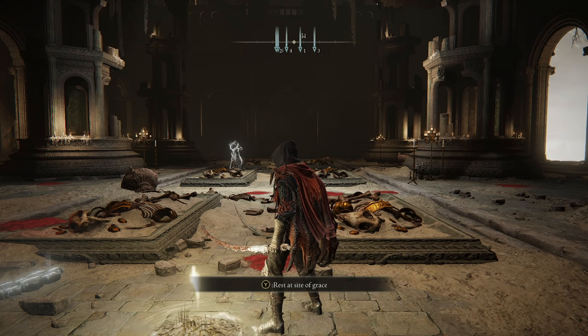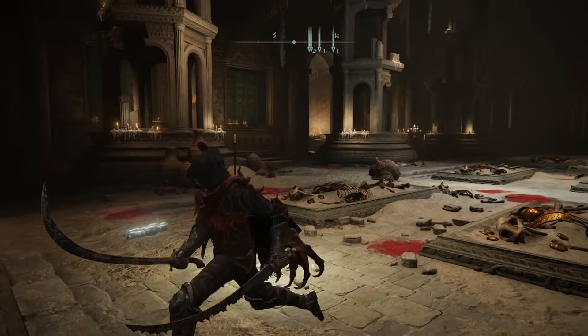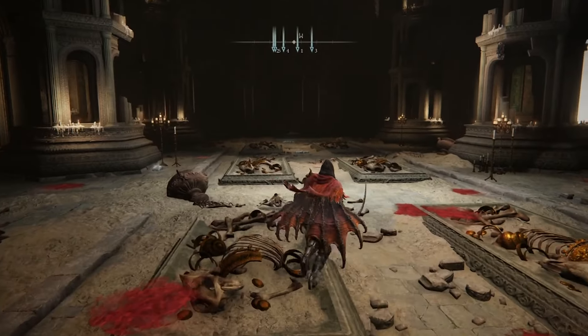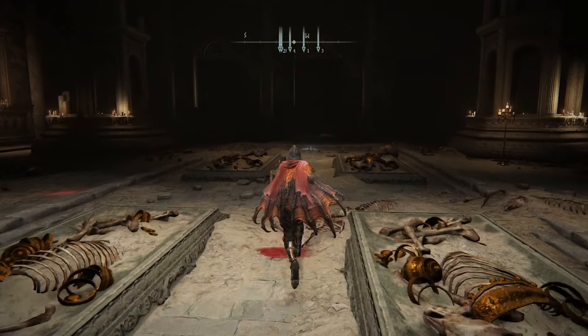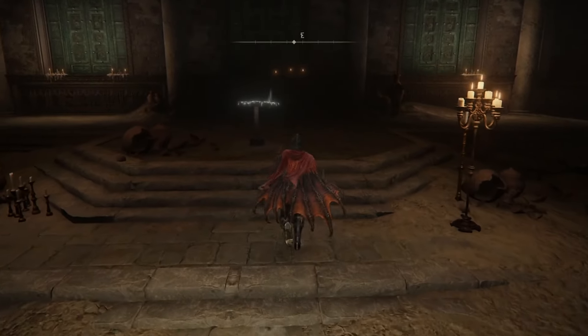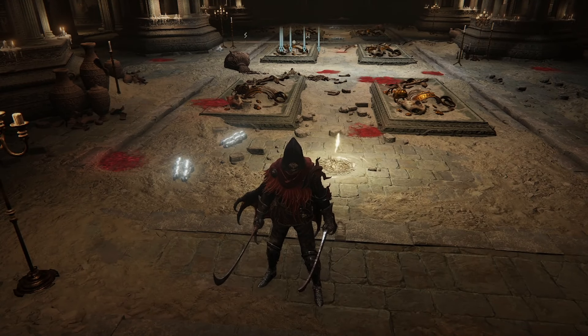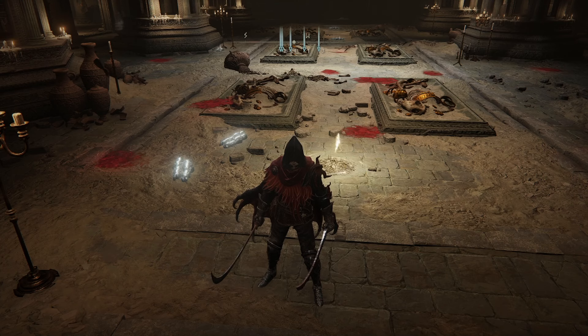I'm testing this build in New Game Plus One, so these numbers will be a little different than a normal first journey, but you are able to hit these damage numbers in New Game Journey One. This is loosely based on a dragon incantation one-shot build, but also just a more casual-friendly approach. It's okay if you don't one-shot a boss — if you two, three, or four-shot a boss you're still chunking them pretty decently while playing comfortably in your own play style.